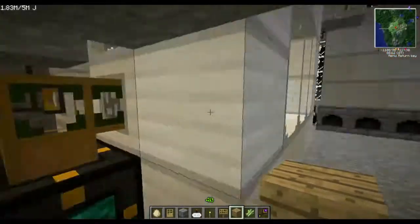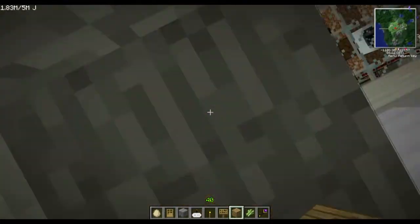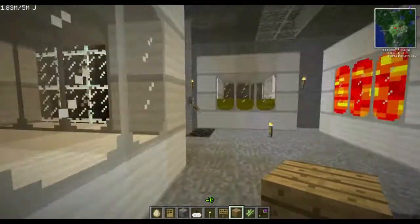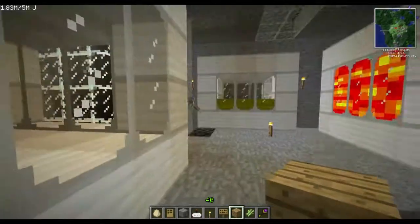Over here is my seed oil tank — absolutely kicking with seed oil. This is linked from the squeezer above and sends back through this tesseract up to the carpenter as needed to keep the carpenter full. Not doing a lot with forestry seed oil.